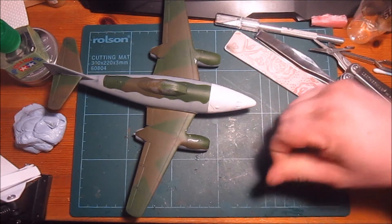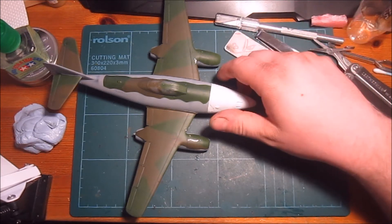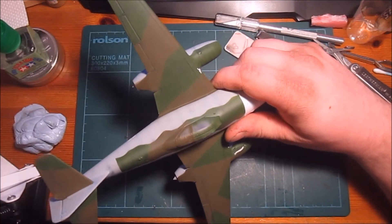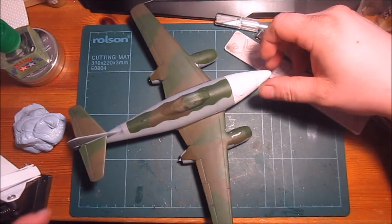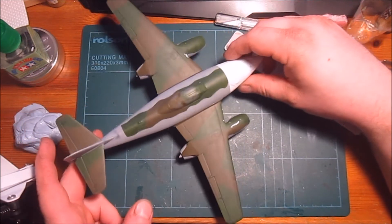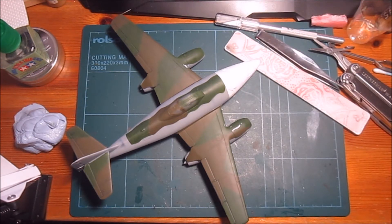This looks bad maybe, but just run a sanding stick over it and spray it again. I also forgot to paint this part here in dark green. That's tonight's agenda — this is painting night three or four, I'm losing count. Small touch-ups, one big touch-up, and then the splotches, the mottling, or whatever you call it — the spots.